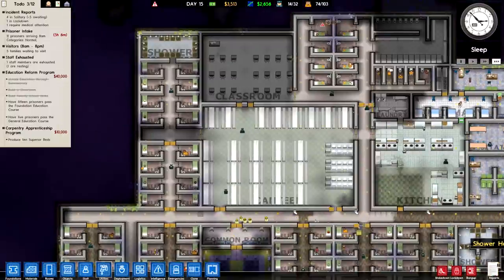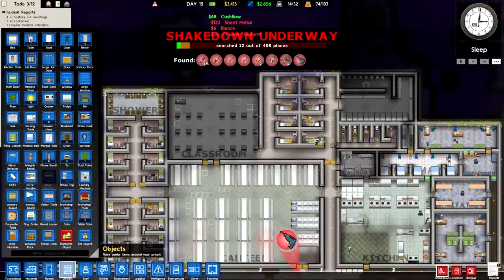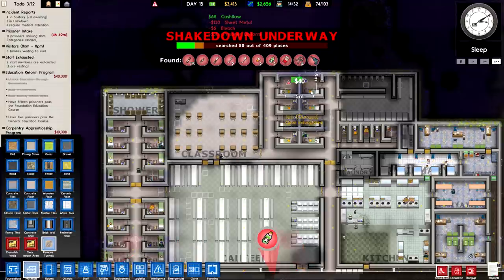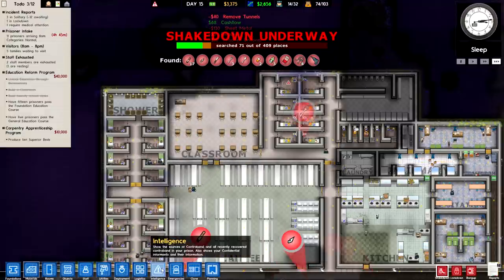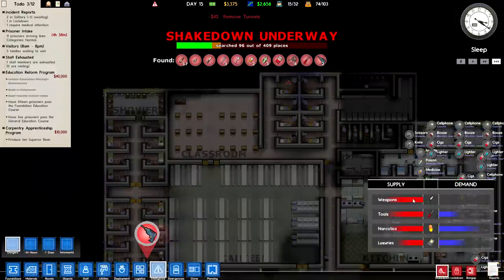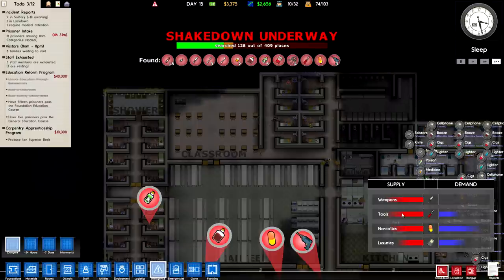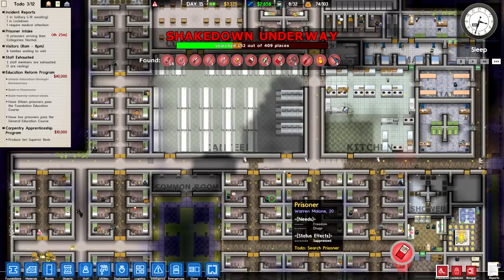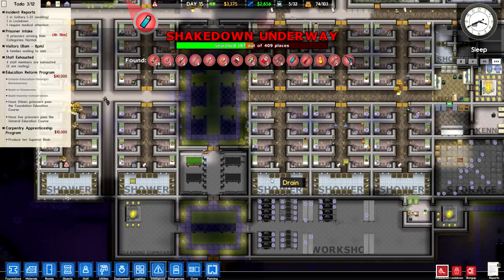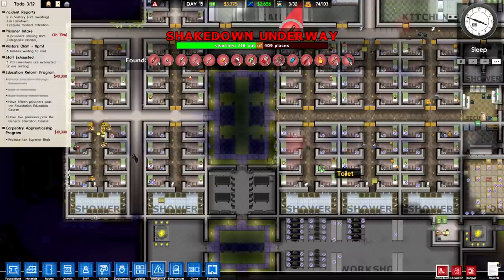It looks kind of dirty in there, but that's no problem. I think we run a shakedown right now since most of our prisoners are in bed, and we're having a problem with contraband — Phoenix mentioned something along those lines. So yeah, this is an incredible supply of all sorts of bad things. Luckily there's no demand for weapons, which means we're pretty much safe when it comes to prisoners starting riots and fighting.